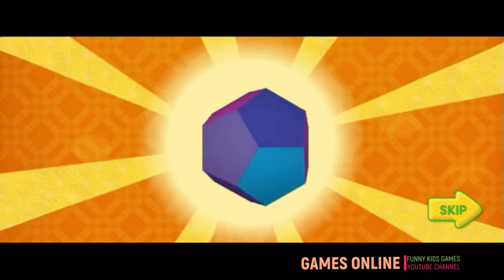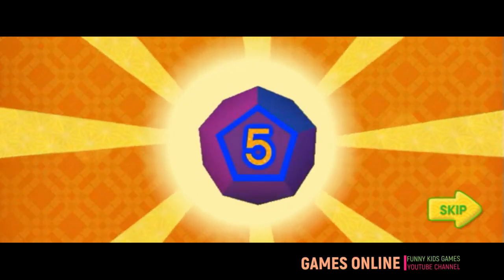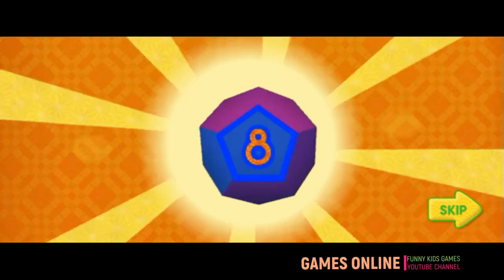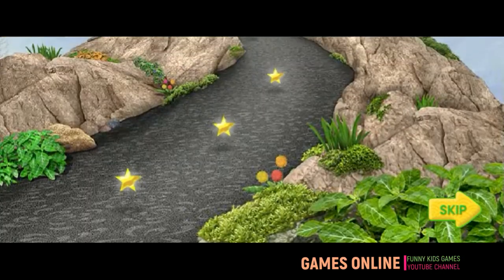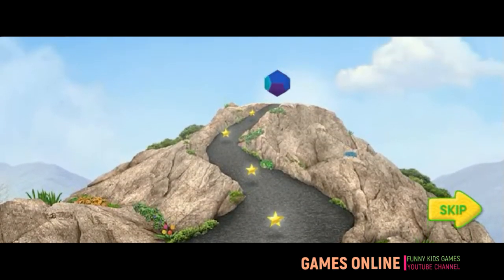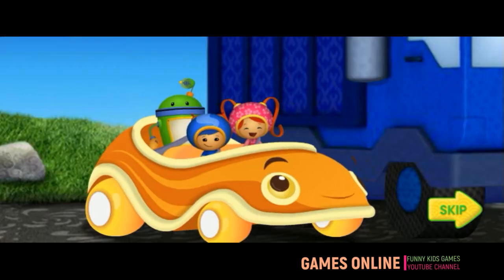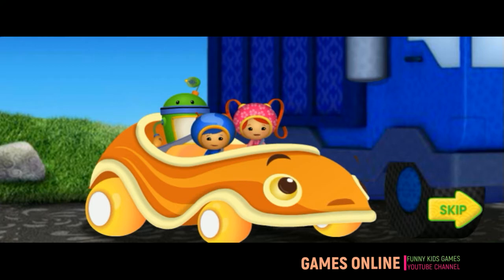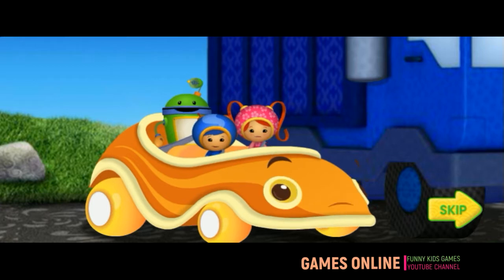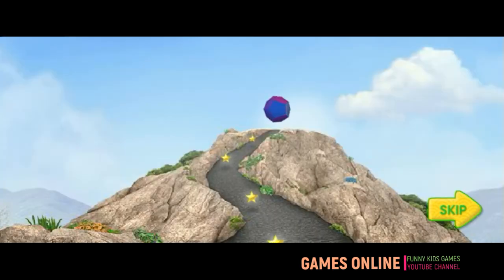A dodecahedron has 12 sides! 1, 2, 3, 4, 5, 6, 7, 8, 9, 10, 11, 12! There are magic stars all over Shape Mountain! If we fill the dodecahedron with magic stars, it will give Umikar super flying power! Umikar has always wanted to fly! But Dump Truck wants to get the dodecahedron and fly too! We're going to race! The first one to the top of Shape Mountain gets the magic dodecahedron!